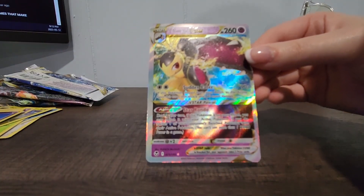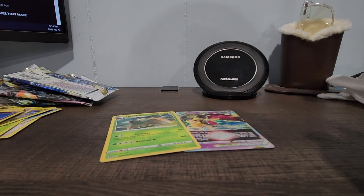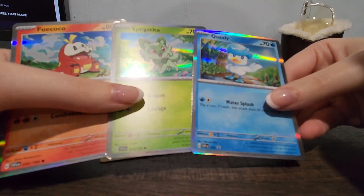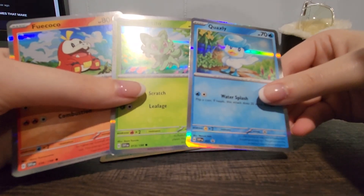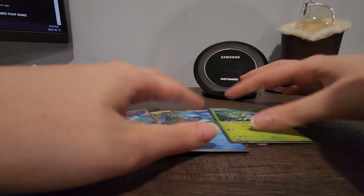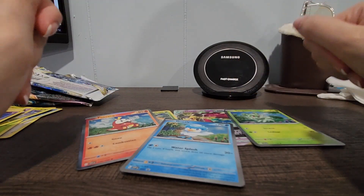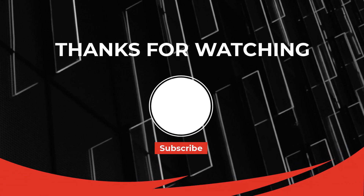Okay, recap is going to be very quick — we literally have the Mawile V-Star and the Torterra holo, plus the three promo cards which are the starters for this newest series. Beautiful Pokémon, beautiful. Leave a comment down below on which starter did you choose, or which starter you would like — I'm curious and I'd like to know! So if you like this video definitely leave a thumbs up, and I'll catch you guys next time — peace!